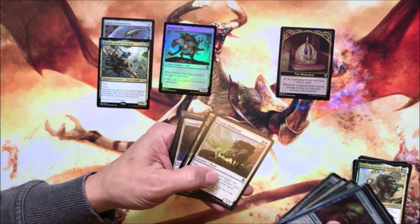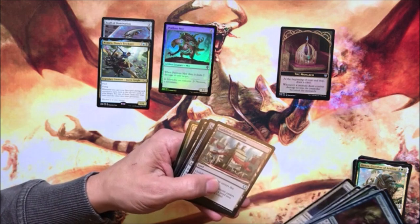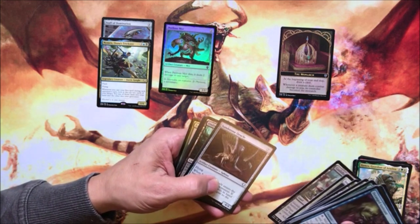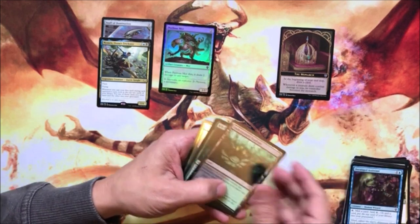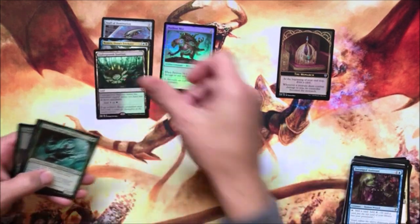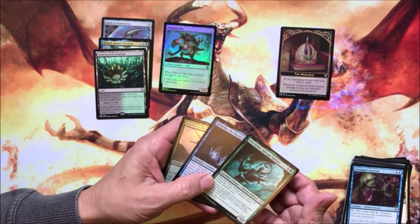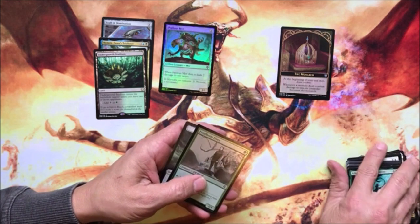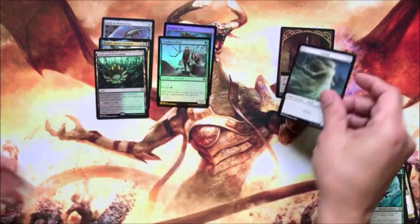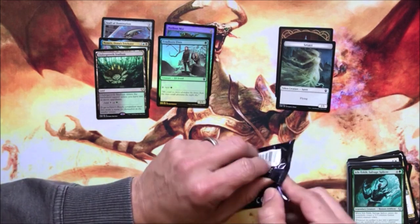Next pack: Seer's Lantern, Trusty Packbeast, Path of Ancestry, Intangible Virtue, Guildless Commons, Sandstone Oracle, Undergrowth Stadium — one of the lands — Itch Ticket, Brindle Boar, and the Moon Creek, along with some Fendorn Elves. The lands are probably a couple of bucks.